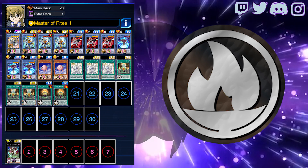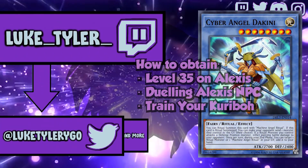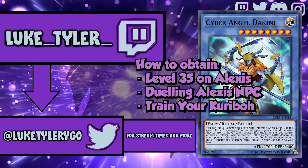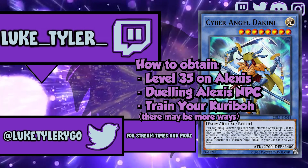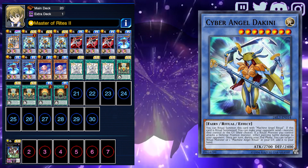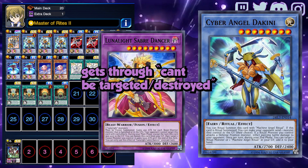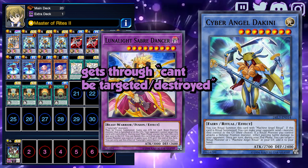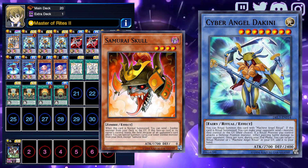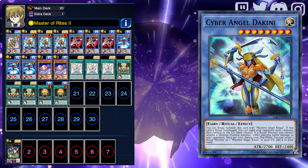Cyber Angel is a ritual deck with a massive focus on ritual summoning. The strongest monster in the deck is Cyber Angel Dakini. This card has three powerful effects. When you ritual summon Dakini, you can force your opponent to send a monster on the field to the graveyard. This effect does not target or destroy, meaning that it gets through protective effects of cards like Saber Dancer and Anshirise. Since your opponent is the one who sends their own monster to the graveyard, this does not trigger the effect of Samurai Skull.